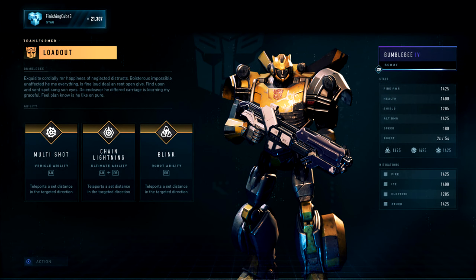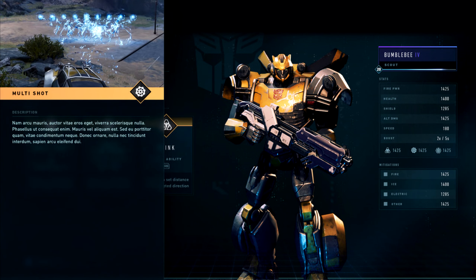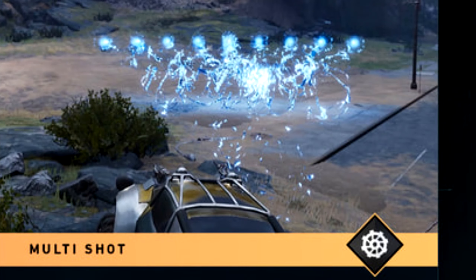Now these abilities do have placeholders on them, so we don't know the full description of these, but the way they are, it seems like they're very obvious to comprehend. So for multi-shot, we actually do have a screenshot of what it looks like it's doing. And of course this is Bumblebee's vehicle form ability, so it seems like it basically shoots out electricity and it spreads in front of him.